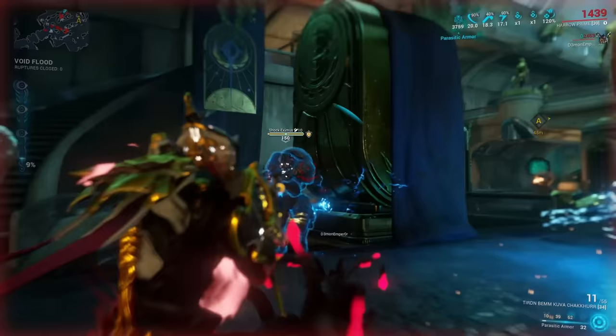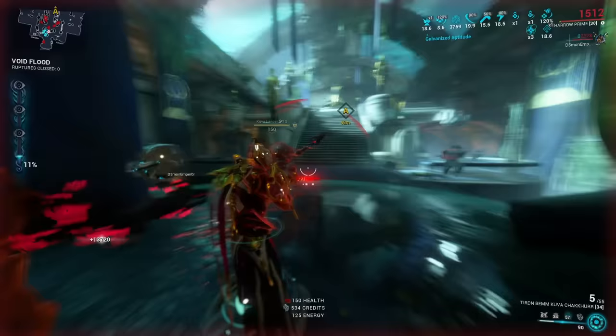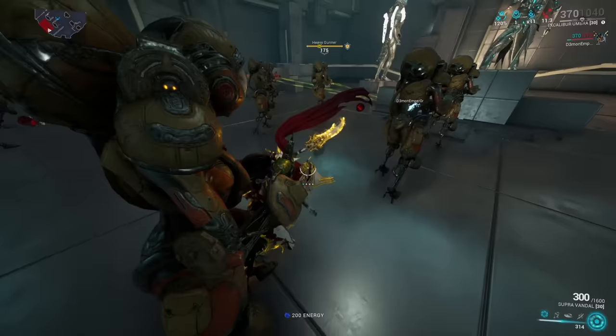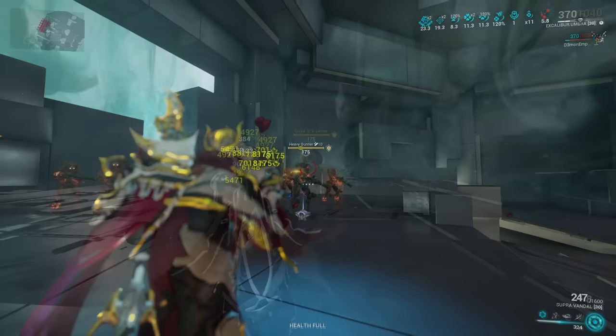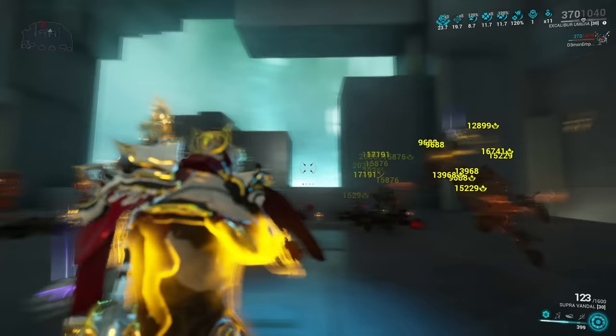Number two: the Panzerwaltpfeiler. Before the rework, this infested companion was already an absolute meta pick, but now the Panzer has become even more broken to the point where really everybody needs one in their arsenal. What the Panzer is most known for is its skill Viral Quills — shooting infectious darts at all the enemies, inflicting tons and tons of viral status effects that spread throughout the entire room. Since Viral massively increases the damage that enemies take, to the point where we can even quadruple our damage output with this alone, this is of course very good.